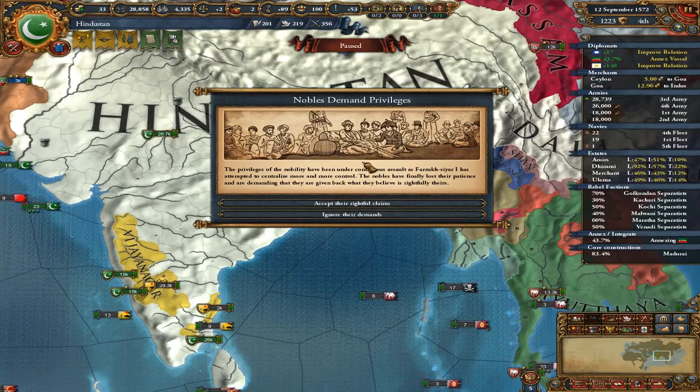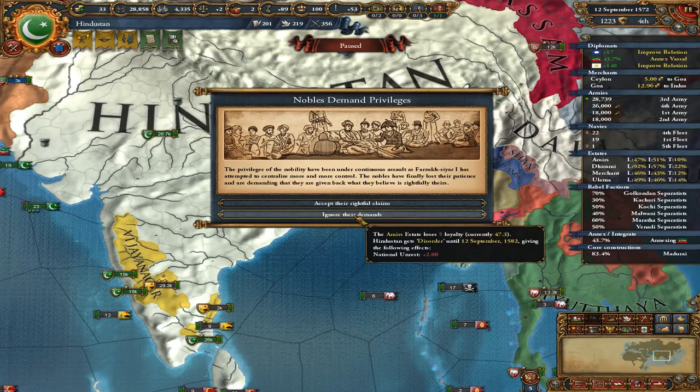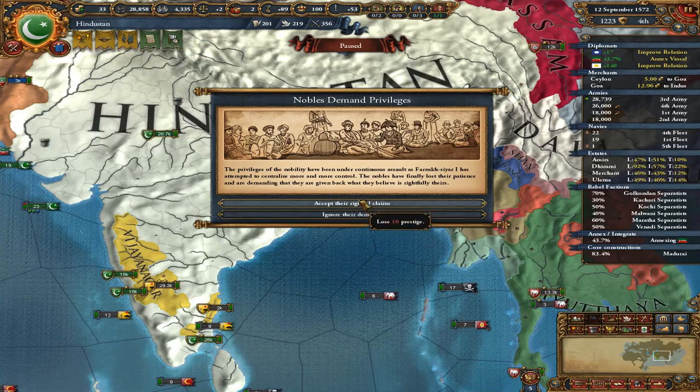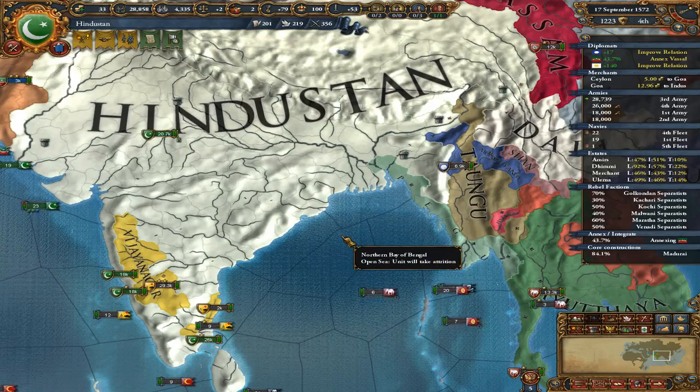We'll probably also end up taking some stuff along this coast and force Oman to break their alliance with the Ottomans. Our nobility is demanding more privileges — we can lose prestige or upset them and face further revolts. We'll lose prestige; we can get prestige easily.